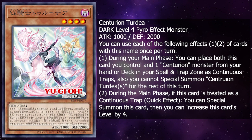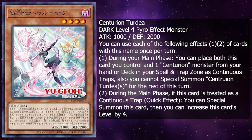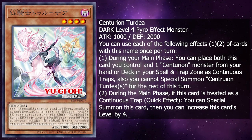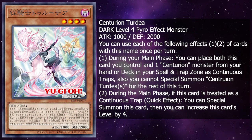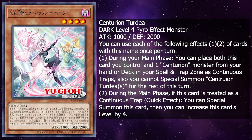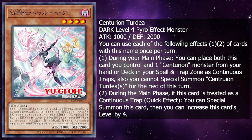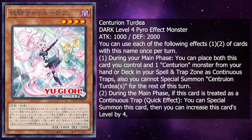During the main phase, if this card is treated as a continuous trap, quick effect, you can special summon this card, then you can increase this card's level by 4. Being able to get 2 of them out super fast is pretty cool, and I think this is going to be your 3-up starter, because you normal summon it, activate effect, and then place this and another as a continuous trap card. I could definitely see that being noteworthy later on.